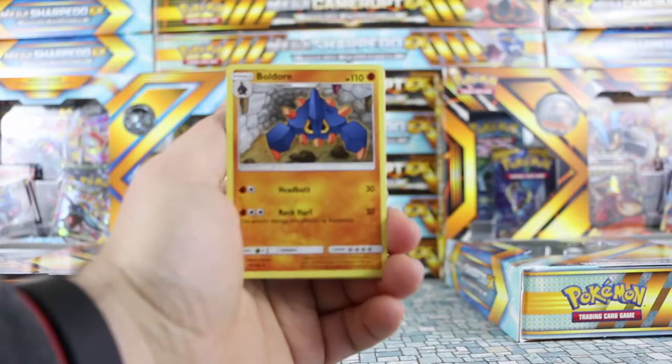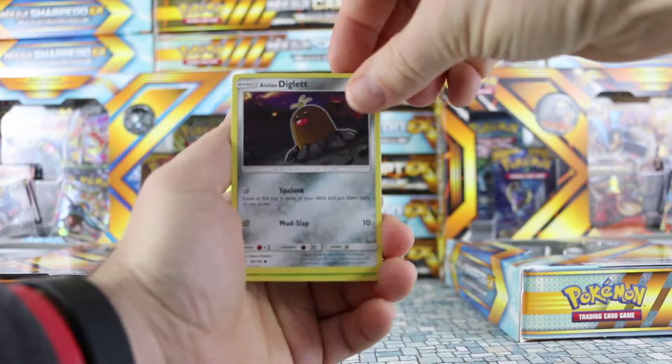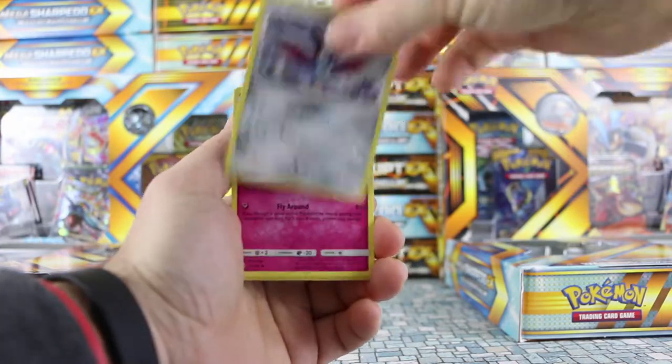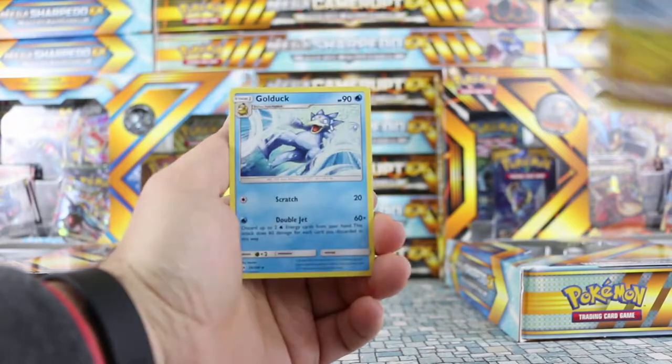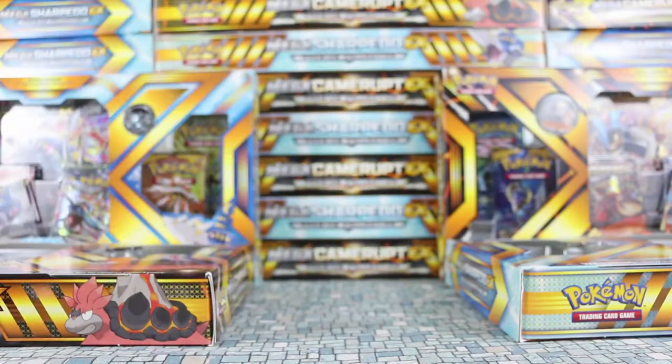So we have an Ultra Ball, Baldori, Timer Ball, Alolan Diglett, Bounsweet, Skarmory, Cutiefly, Drowsy, Dragonair. And Golduck is our Rare, and we have our Fire Energy. Forgot — it's four from the pack with our Sun and Moons.